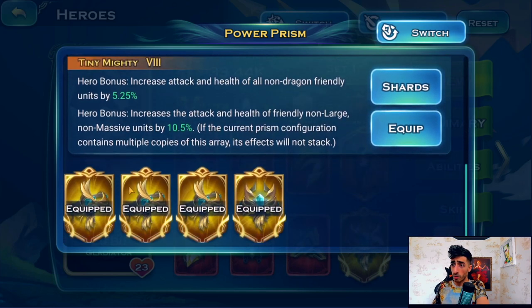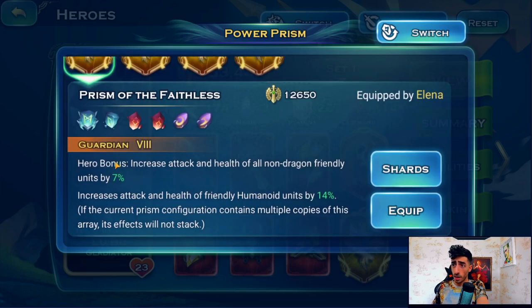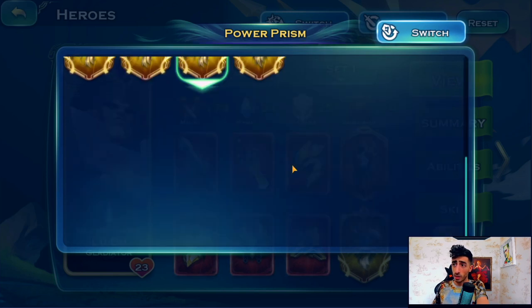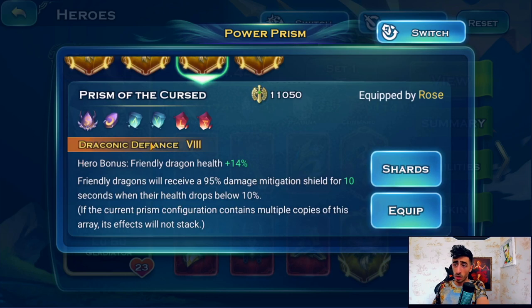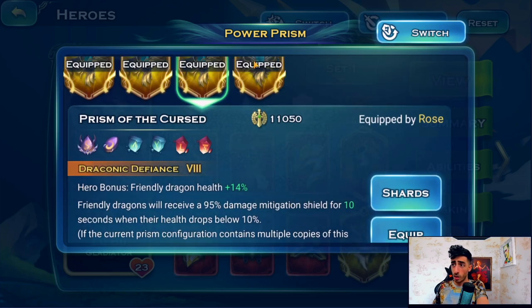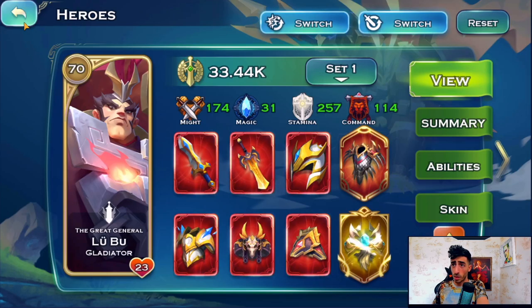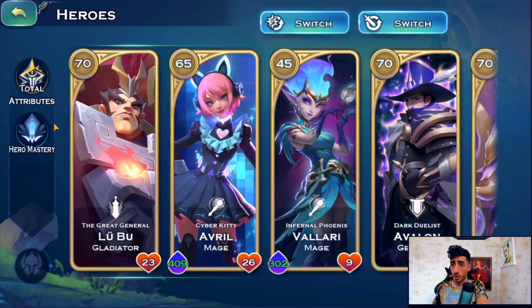Virion has Tiny Mighty level 8. Elena has Guardian level 8. Raxxus has Shamanic level 8. Rose has Draconic Defiance level 8 to protect the dragon. And Nora is level 10 for the draconic storm.